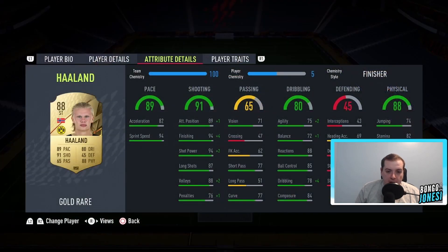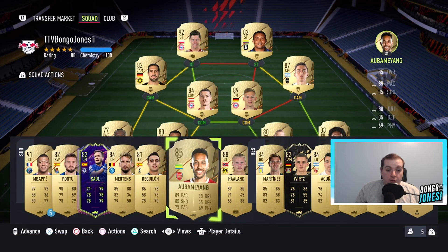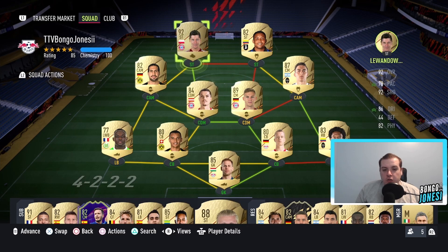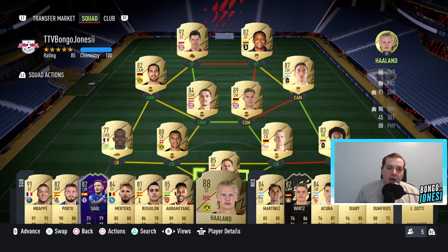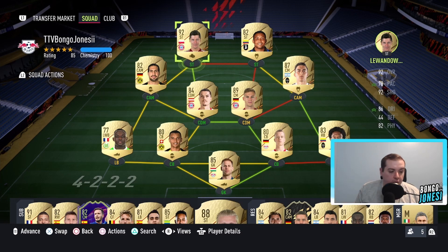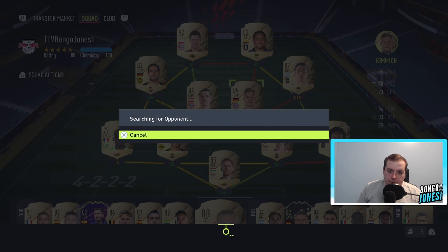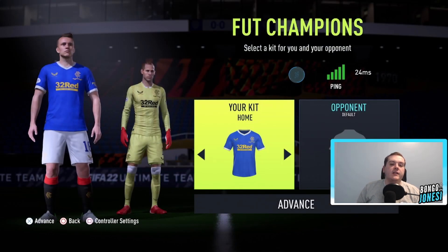We've recently brought in Haaland for 25k — how is he 27k? Mental. He's going to act as a sub to start with, and then if we're struggling and want something fresh, we'll move Muriel off and bring on Haaland. Dybala will then go to 7k and we'll bring Lewandowski across. We are going to go into the first game now. Enough stalling — let's get into it.